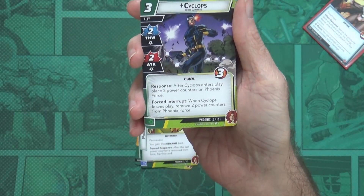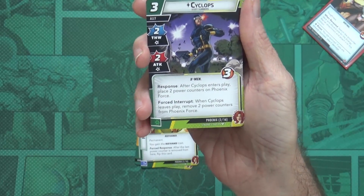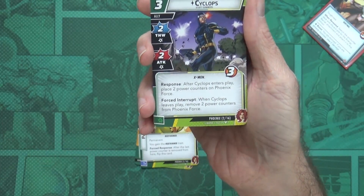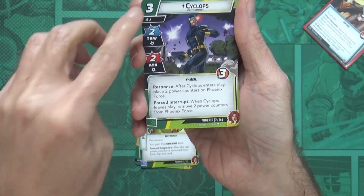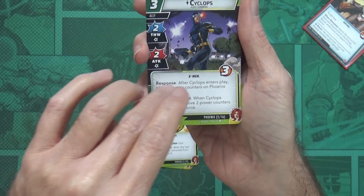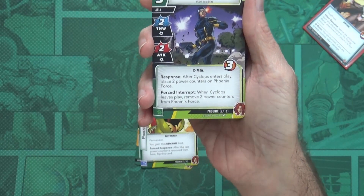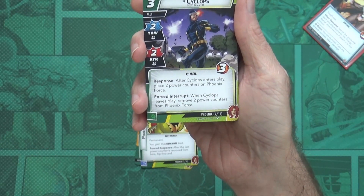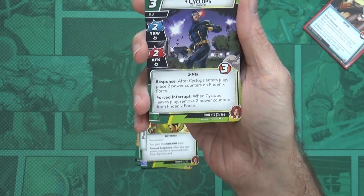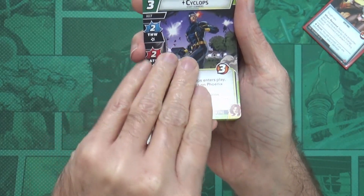Now the 15 hero cards. We figured we'd see Cyclops — here he is. Three cost, three hit points, two thwart, two attack, one consequential damage star. Response: after Cyclops enters play, place two power counters on the Phoenix Force, because of her love for Scott, bringing her more under control. Forced Interrupt: when Cyclops leaves play, remove two power counters. So you need to keep him in play or she loses control.